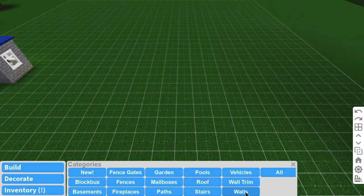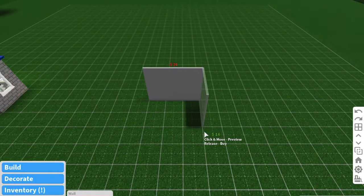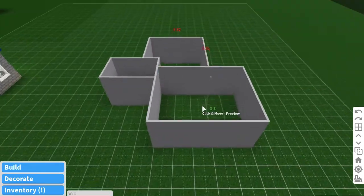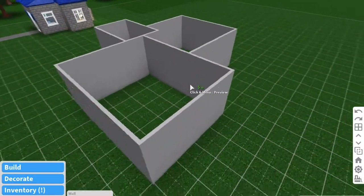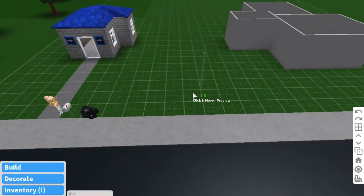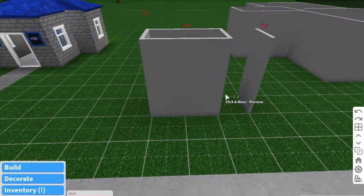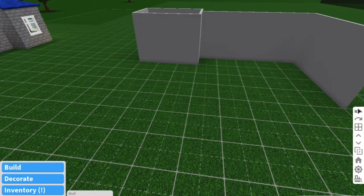My third tip is: if you want to make a house and you don't want it to look really boxy, just make random shapes and squares combined. You can have a house that doesn't look like a plain box — it just looks more interesting rather than a basic square shape.